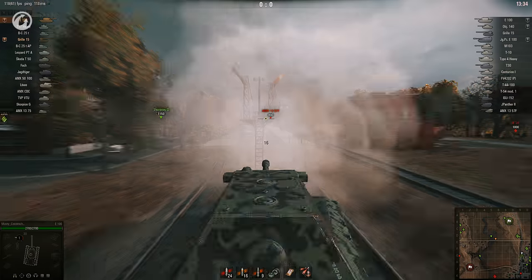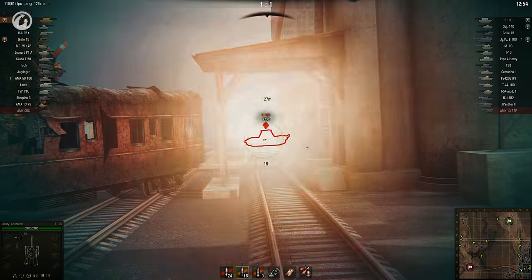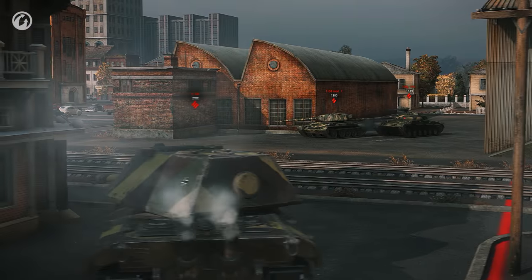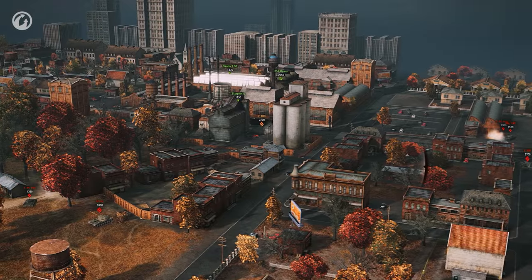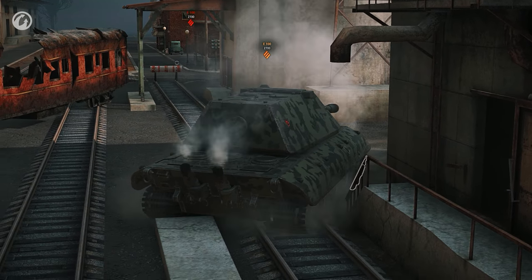Musty rolls into town, firing a heat shell in the general direction of an enemy scout. Shots are exchanged with a rival cruiser, with predictable results. There's an arc of enemies in front and to the side of the E-100. Cannon shells ring off the armour, but nothing penetrates.